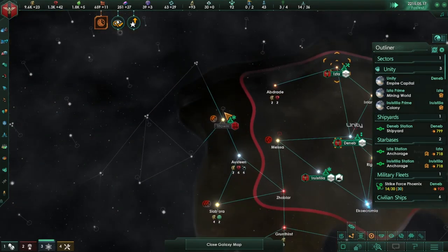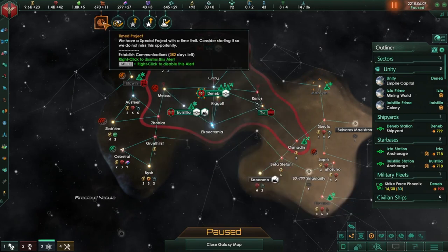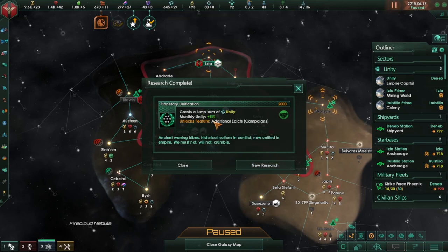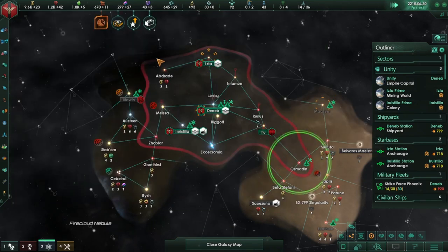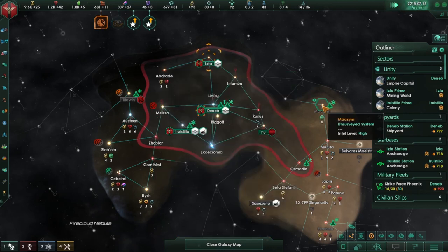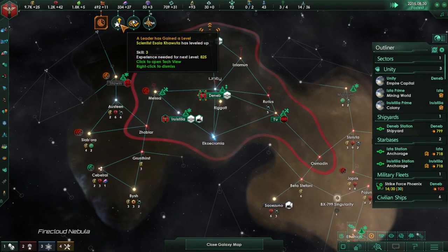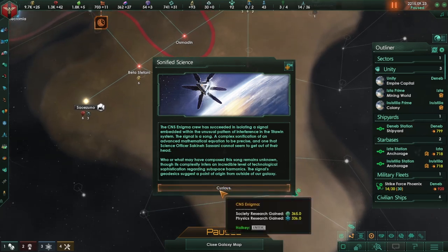That's a huge system too. Let's see — paranoid speed, that's annoying. Time project — establish communications, that's already being worked on. We gain a lump of unity, plus five unity per month, and additional edicts campaigns. Why don't we go for the edicts fund increase. We've gained stonified science — we've gained society and physics research points, which is always nice.